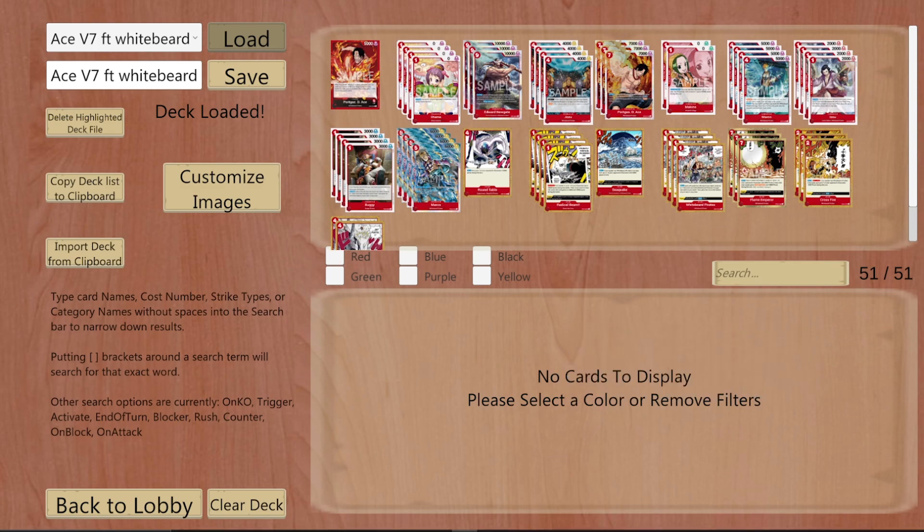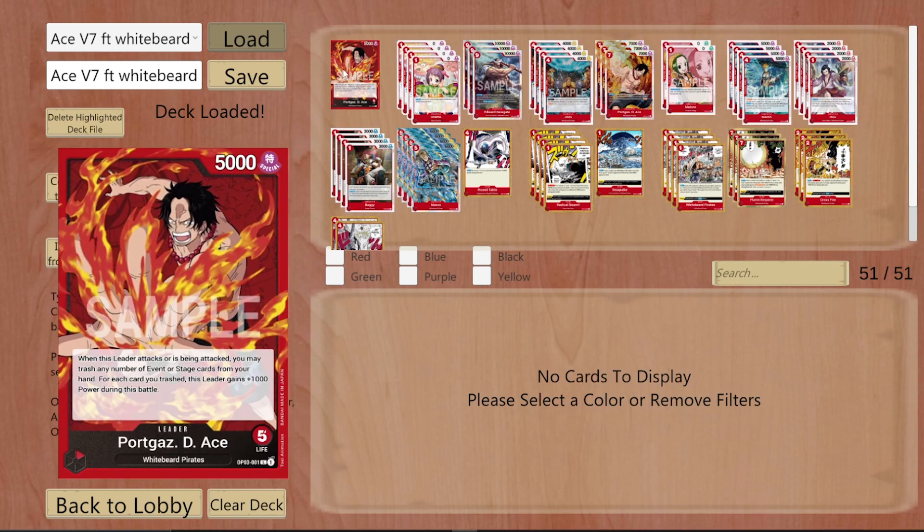We'll talk about why I'm playing them. First we'll take a look at the leader ability and how it works. This build I've been testing White Beard and not playing Striker. The leader Ace — when this leader attacks or is attacked, you may trash any number of event or stage cards from your hand. For each card you trash, this leader gains plus 1000 power during this battle.